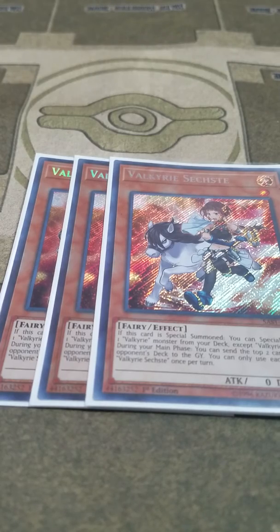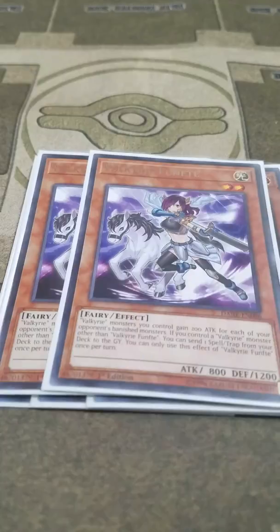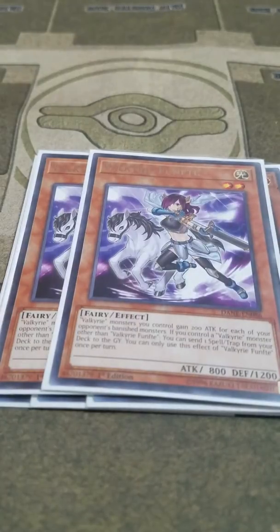Then I play two Valkyrie Funfte. Valkyrie Funfte increases the attack of each of your Valkyrie monsters by 200 for each of your opponent's banished cards, which works really well with Valkyrie Erda. And then it also acts as Foolish Burial Goods for the deck — its effect is really just used to send Rite of the Valkyries to the graveyard if you don't need it, and to then search for a Mischief.